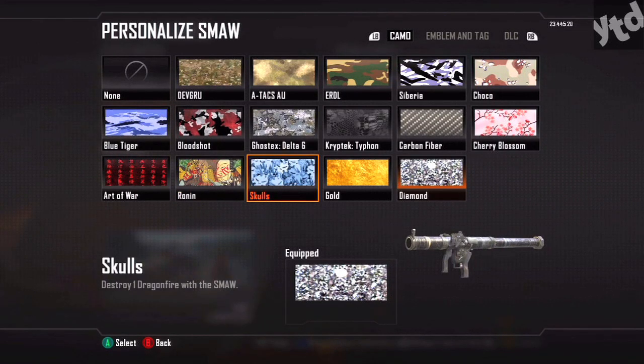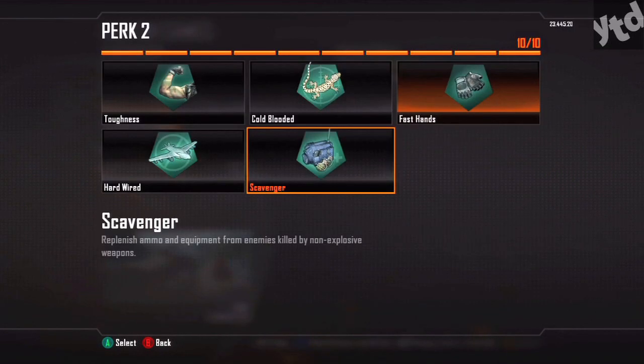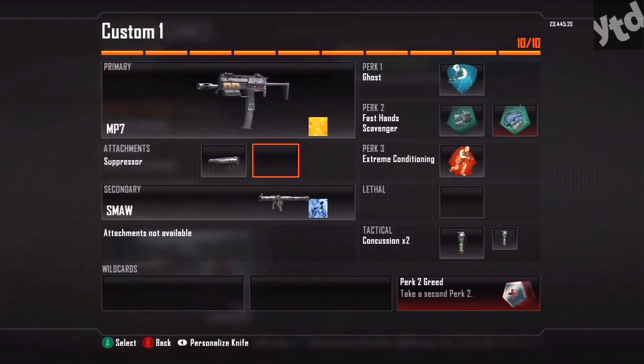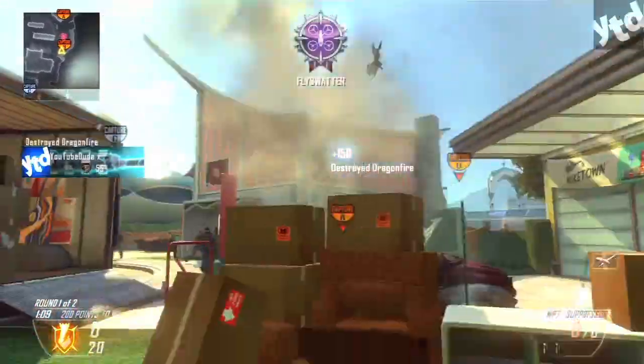Skull: destroy one Dragon Fire with the SMAW. This isn't hard, it's just time consuming and requires luck because nowadays people really don't use the Dragon Fire. If you really want to make sure you get that kill, have Cold-Blooded perk enabled. Otherwise it's just a little bit of luck and it's going to be time consuming because people don't tend to use those.